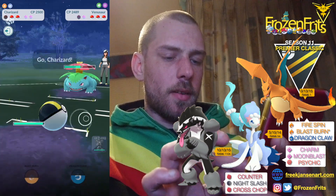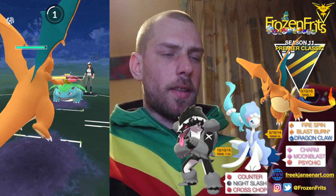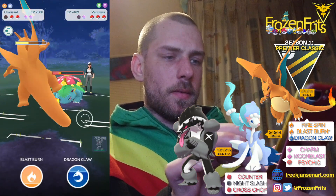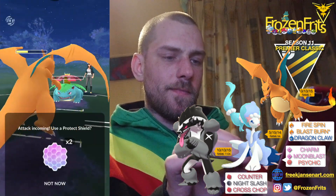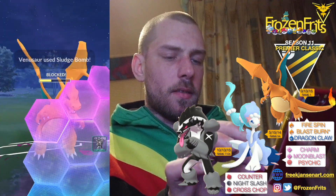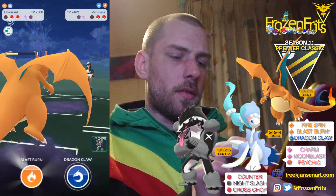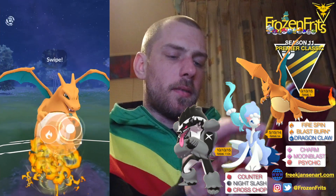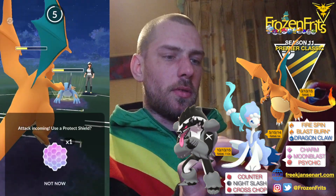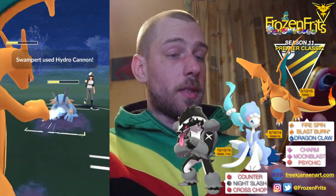We're coming back in with Charizard. I'm not gonna shield that. Okay, it's the Sludge Bomb. Yeah, it's probably another Sludge Bomb — we're gonna shield that. We take it out and then we're going for a Blast Burn. I got a Dragon Claw ready but we're just gonna let it go. It's better to keep the shield for Obstagoon.